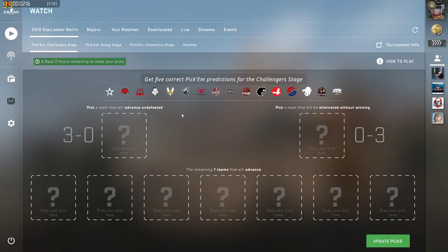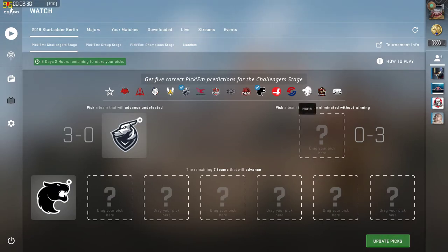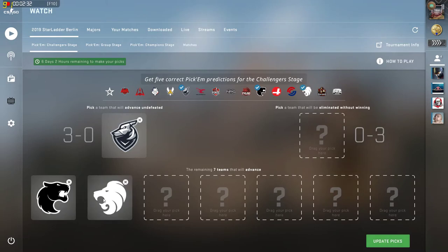We're going to pick all the ones with an animal or logo or something like that. Because I'm Australian and I like dogs, we're going to put Greyhound in to go 3-0. That's not a bad picture of a panther or a dog or whatever the hell it looks like — whatever it is, it's cool. We've got North there as a line, those two can battle it out. Tyloo is not a real creature but a mythical dragon, but nonetheless we're going to count that.